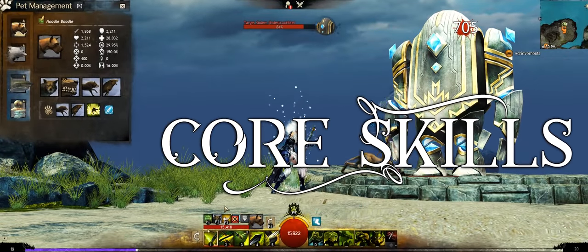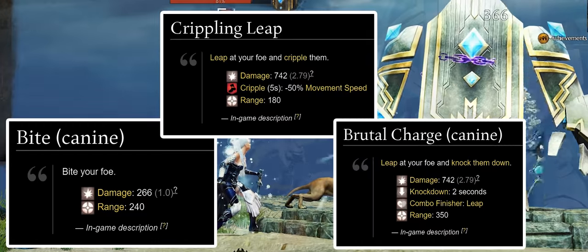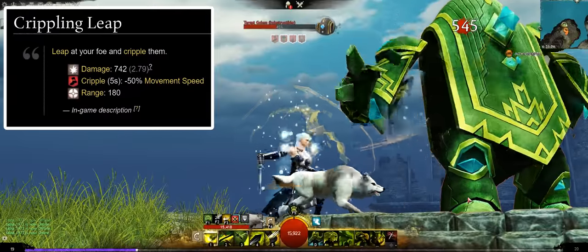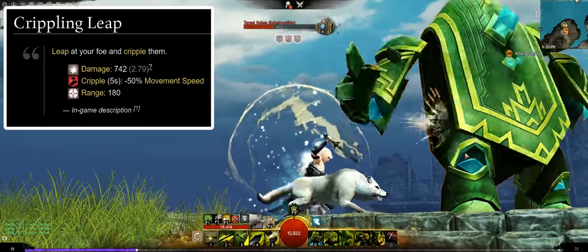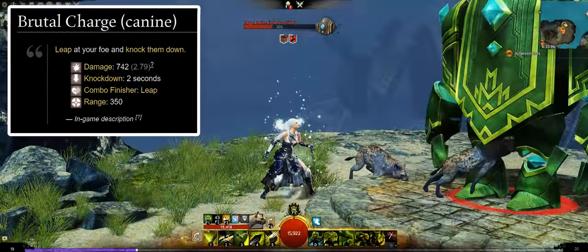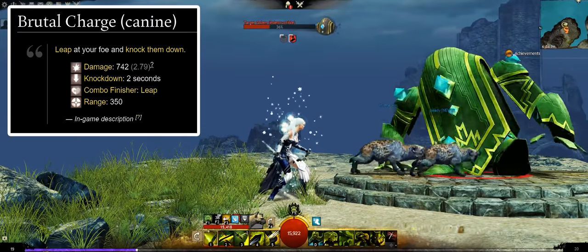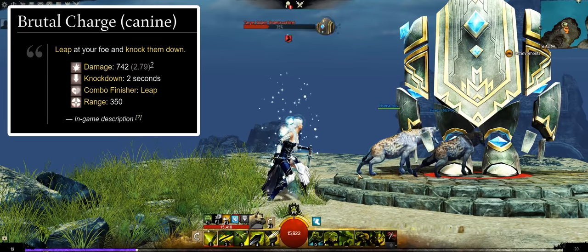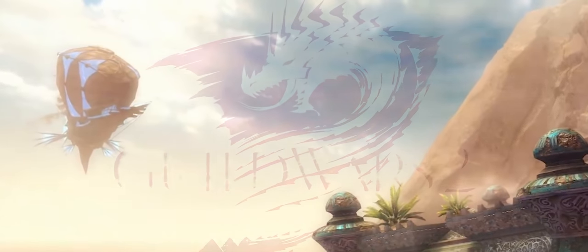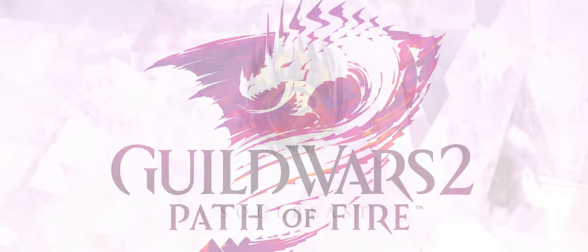The canine's core shared attack skills are Bite, Crippling Leap, and Brutal Charge. Bite is a single target 240 range flat damage attack. Crippling Leap is a close range 180 attack which inflicts 5 seconds of cripple on your target as well as dealing flat damage. Brutal Charge is a hard crowd control 2-second knockback combo leap finisher that inflicts flat damage and has a range of 350.